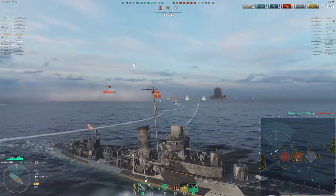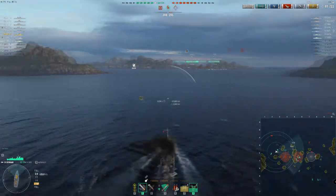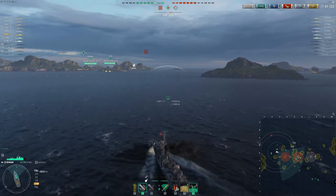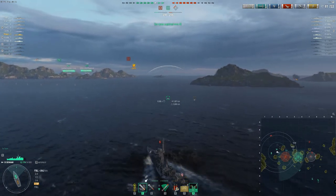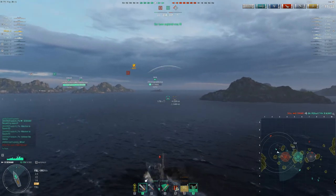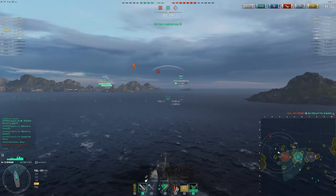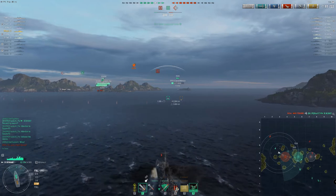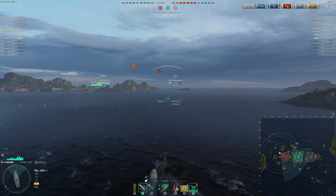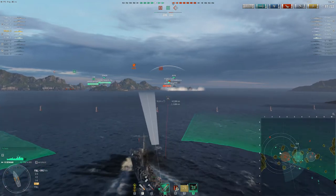Some enemy torps have been spotted — I wonder if the friendly battleships are also awake during this game, because clearly the enemy ones aren't. He needs to push back into the cap now to recap it for his team. There's no need to go chasing down that cruiser, but he spotted those torps. Hopefully the battleship avoids them — never mind, moving swiftly on. Clearly it's a day of ships just sailing in straight lines.